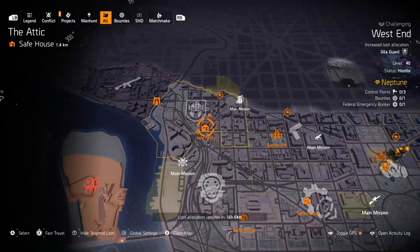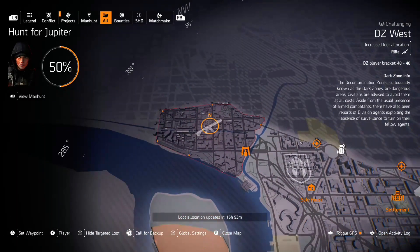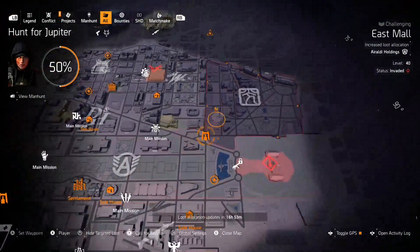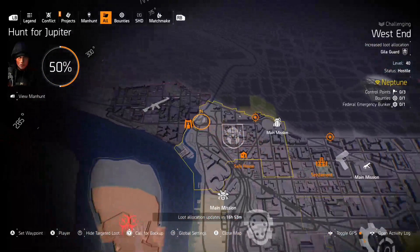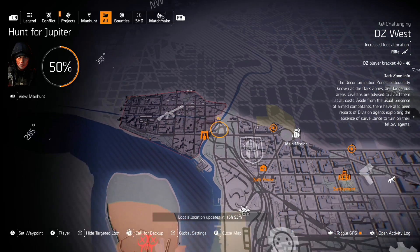The big thing I'm going to want you guys to farm is in New York, but until then let me show you guys everything in DC, starting with the dark zones. Dark Zone West has rifles, Dark Zone South has Alps Summit, and Dark Zone East has China Light. Out of the dark zones, I would say farm Dark Zone West rifles for the exotic rifle, the Merciless.